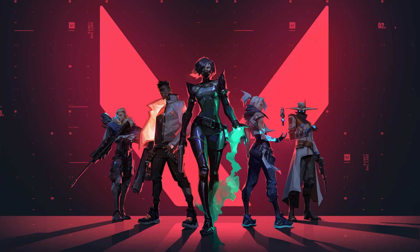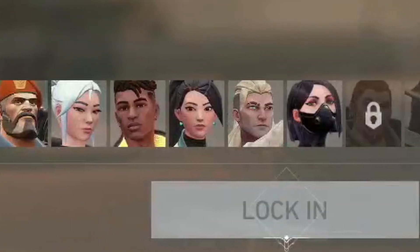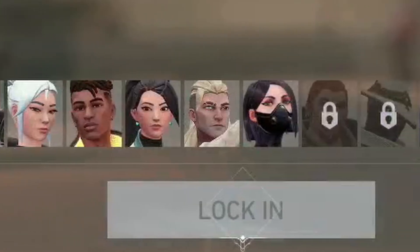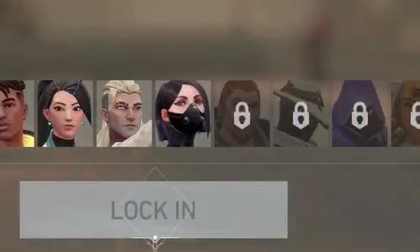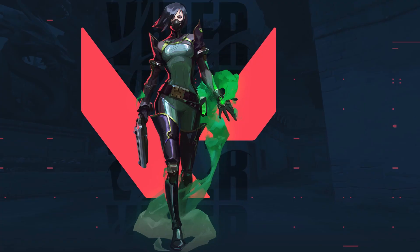Valorant, the new 5 vs 5 tactical shooter, currently has 10 playable agents. There is Brimstone, Jett, Phoenix, Sage, Viper, Breach, Cypher, Omen, and Raze. In this video series, I will be going over each of their abilities, and for this specific video, the focus will be Viper.